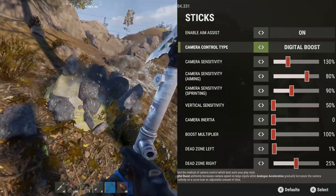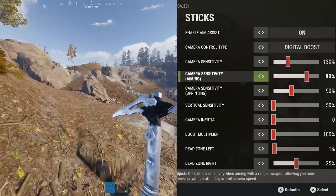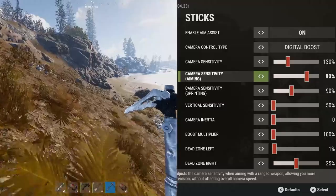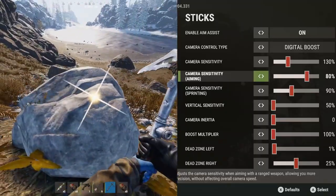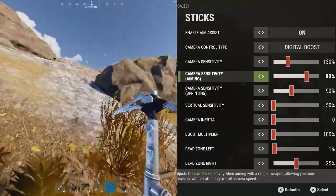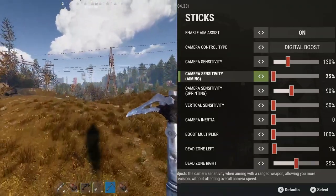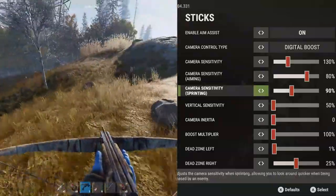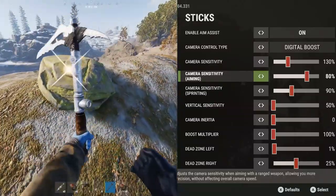For camera sensitivity I've kept this reasonably high at 130%. For aiming sensitivity — which is when you aim down sights — this is something that really had me stumped. I believe this is actually a glitch: having your aiming sensitivity at 80% is actually quite low, and turning it all the way down to 25% is actually the fastest camera sensitivity you can have. Rust has got this the wrong way around at the moment. I played the entire first wipe on maximum aim down sight sensitivity and as a result I was a massive potato. I've moved this to 80%, which is relatively low ADS sensitivity, and it's drastically improved my accuracy and recoil control.